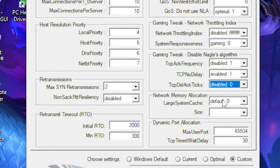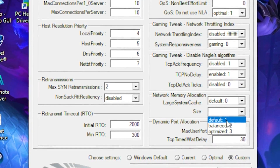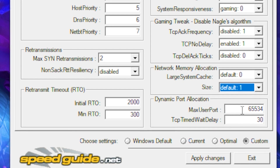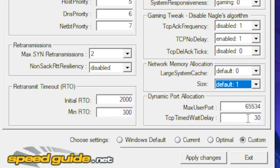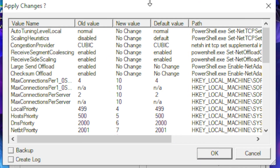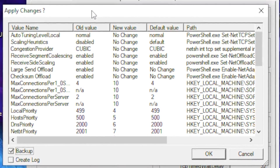For Network Memory Allocation, leave it on default, and the size also set to default. Then head over to Dynamic Port Range — leave the upper value at 65534 and set the value below it to 32. Then click Apply Changes.